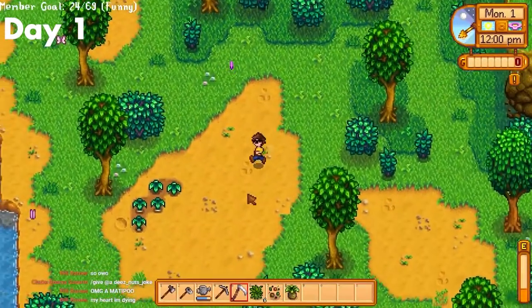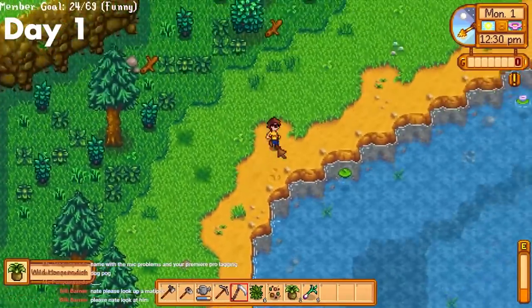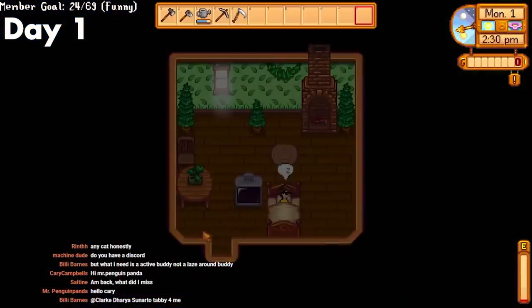Day 1. On the first day, I cleared some space on my farm and bought 10 potatoes to plant. I generally prefer potatoes over cauliflower because they are way quicker money with half as long of a grow time as cauliflower. After that, I ran down, got my spring onions — I only got 5, which is decent — then looked for some forageables.